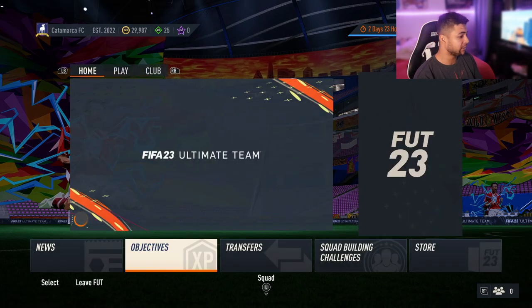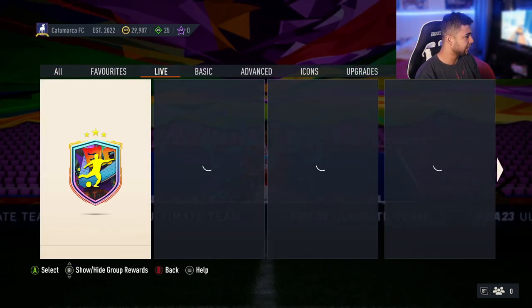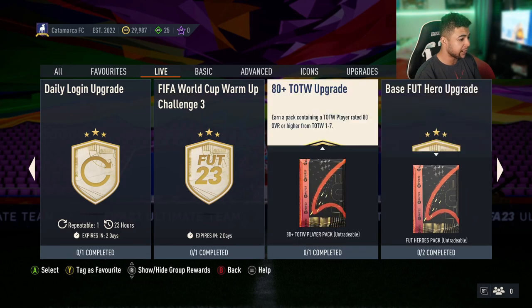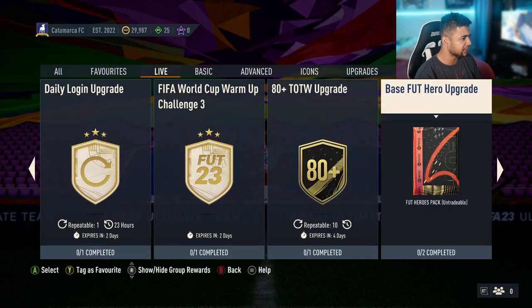Let's have a quick look at the rest of the SBCs, and then I'm going to wrap it there. Going to go to live — obviously you guys know about Kagawa — then you've obviously got the daily login, you've got a 25k pack and a base foot hero upgrade. What does that even mean? So that's an 84 and 85. Great SBCs that come out today.